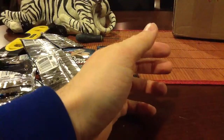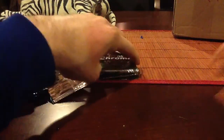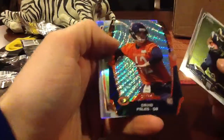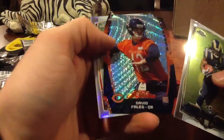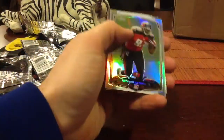Carlos Hyde Refractor. I just want to grab something real quick just for the recap — that green card. That's a parallel. David Fells. I don't know what they call it, it's some type of blue wave pulsar. It's numbered to 50 — 30 or 50, it's hard to see. Cool.